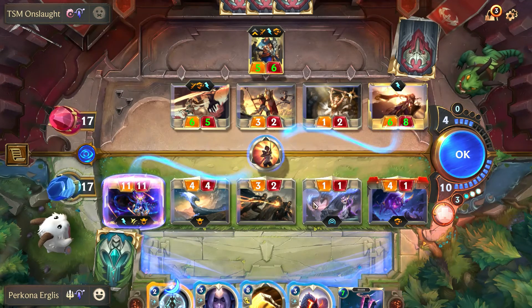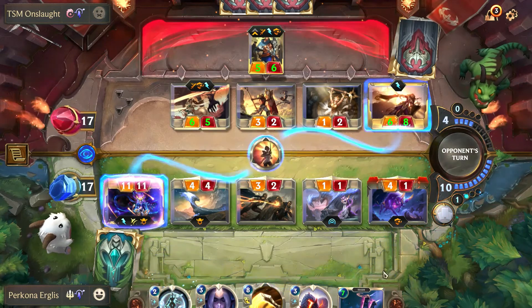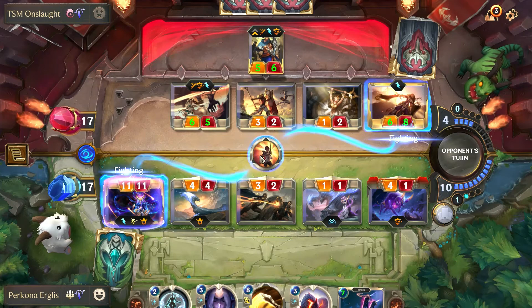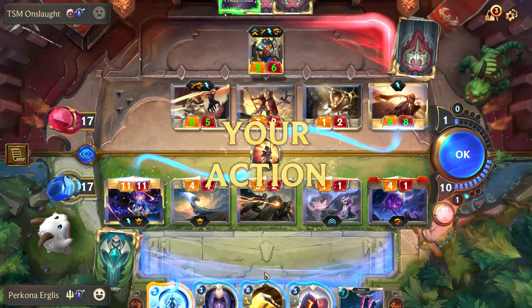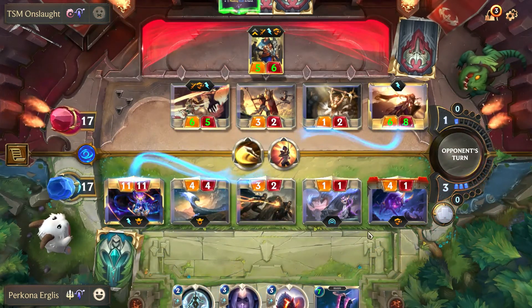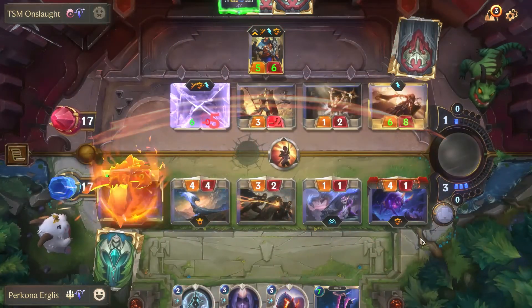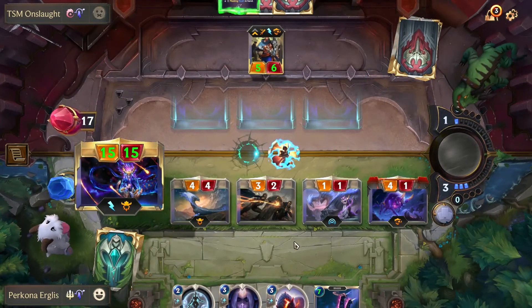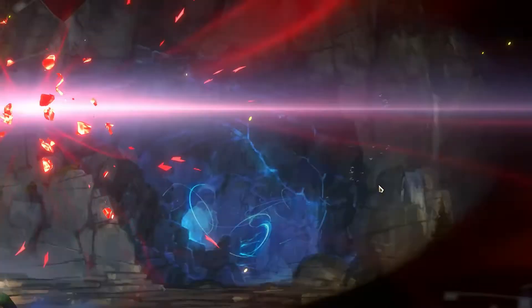I'm actually going to try to get one more Deny — or maybe a Steel Tempest — out of him. He hushes me, but that taps him under any mana to do anything. So now I can use Judgment to kill all of his units. He only used Hush once, so all he did was trigger my Spell Shield. This allowed me to win the game — he didn't block Aurelion Soul, and the Overwhelm on my Charger was able to go through.